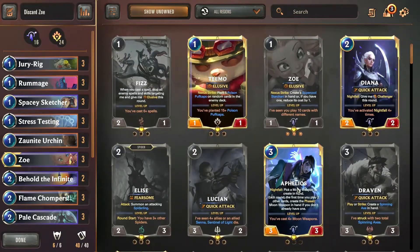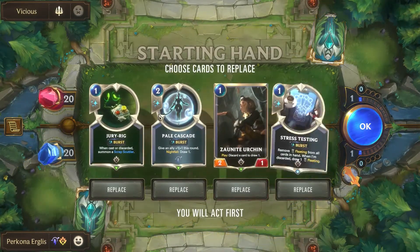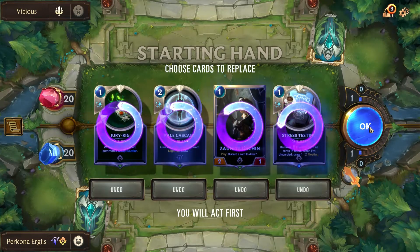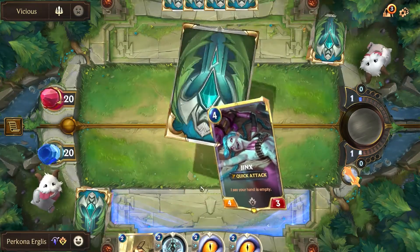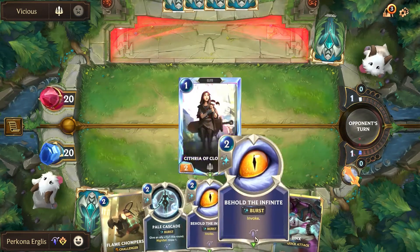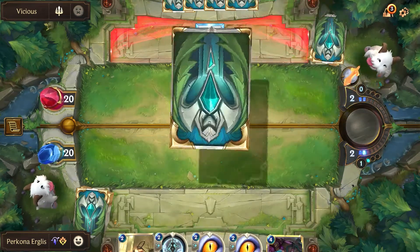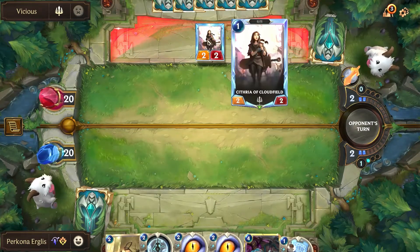The game starts — four champions from Demacia, interesting. Let's try to find Zoe. We don't get her; in fact our hand is worse now. Out of all the one-cost cards we have, we drew four twos. This is most likely a Bannerman deck and it's not looking particularly good for us. We want the opponent to open attack here.